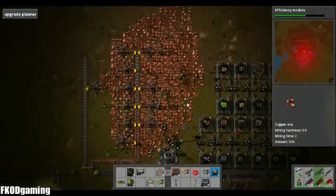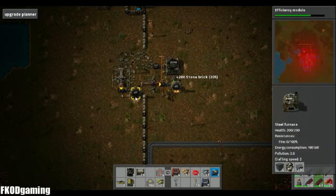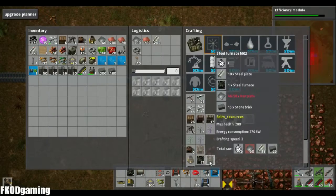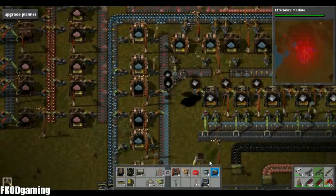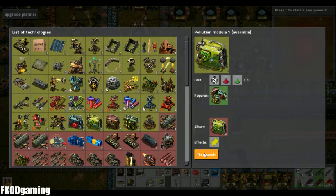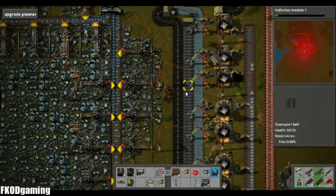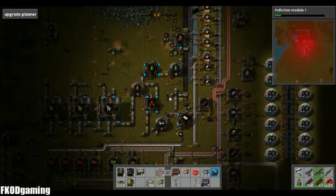I'll just get whatever's in these set up. I don't think I have an actual box for them. So I made three before — this will make six, so I'll need four more after this one. And then pollution module, I guess, which will be nice. I wonder, since there's a pollution module, if the steam engines have module slots — that'd be kind of interesting.